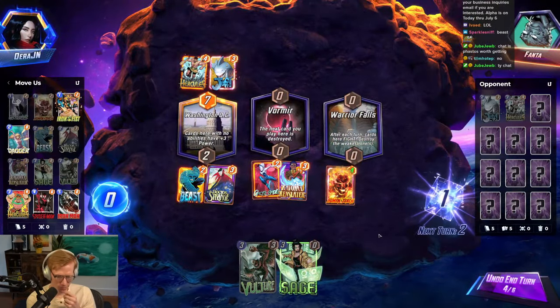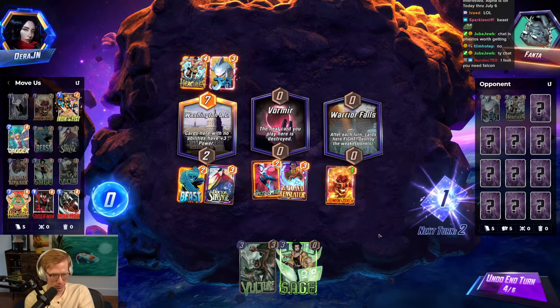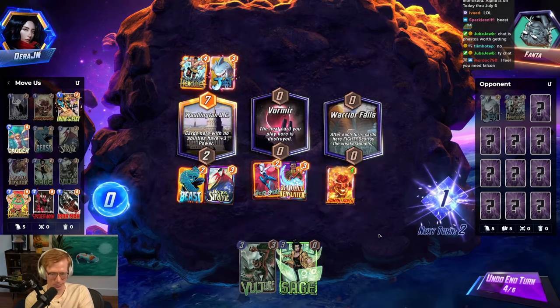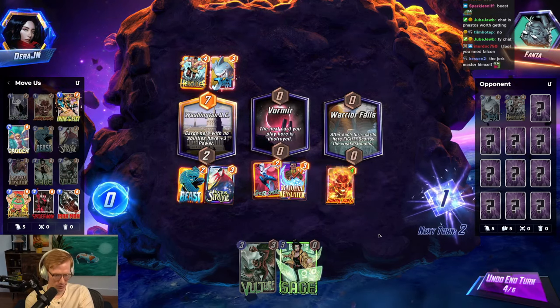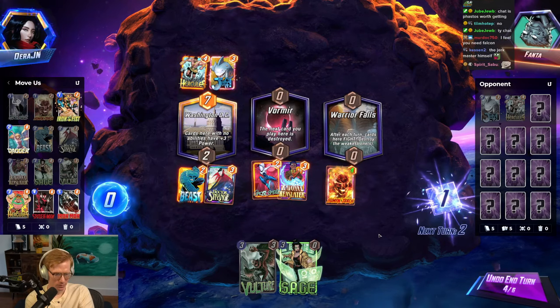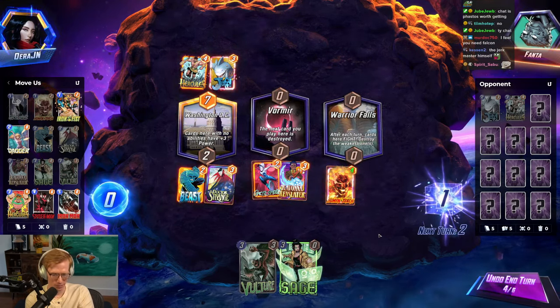Isn't that just a huge dude for us? I need Falcon — I only have Torch, Iron Fist, and Ghost Spider. That can be Falcon back. Torch isn't usually the card I want to be buffing — it's like Dagger a lot of times.